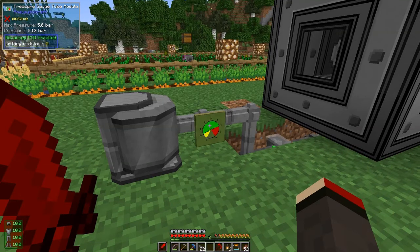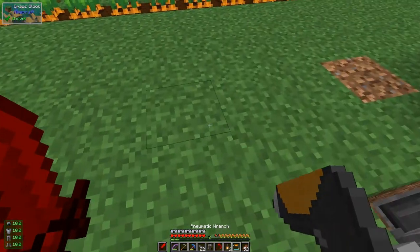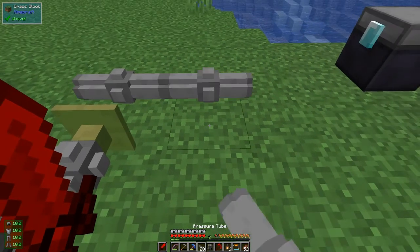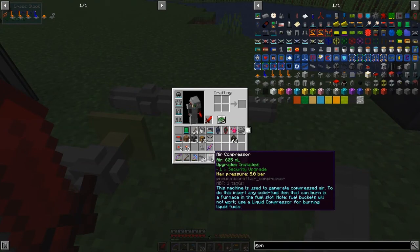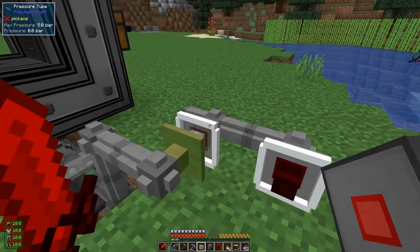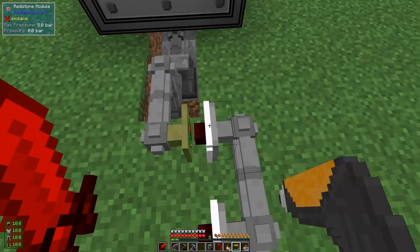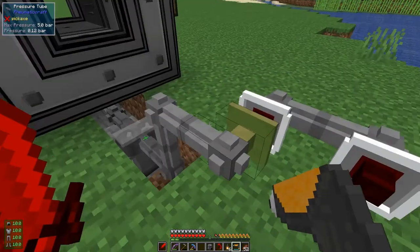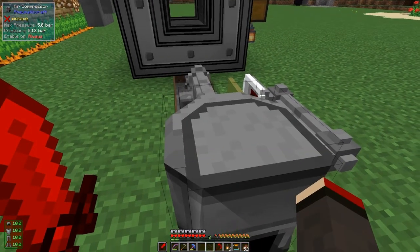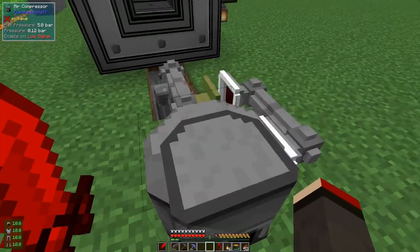We'll set this to 4.5 bar - so when it's greater than 4.5 bar it'll emit a redstone signal, which we'll then use to control pumping into the vacuum chamber. I need to remove that and put down two pieces of pipe, then put two redstone modules on those - one in receiving mode and one as the emitter. Right-click it to set receiving mode like that.